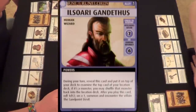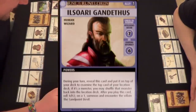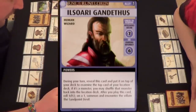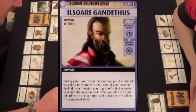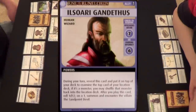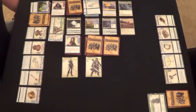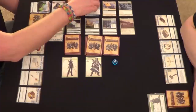Ooh, who is this fancy ally? He's awesome! His name is Ilsoari — he's an intelligence or arcane seven, or charisma or diplomacy six. During your turn, reveal this card and put it on top of your deck to examine the top card of the location deck; if it's a monster, you may shuffle it back. After you play this card, roll one d12 — on a one, summon and encounter the villain: the Sandpoint Devil! I want to fight the Sandpoint Devil! Roll a six to acquire him. I'm going to have to use a blessing — come on!